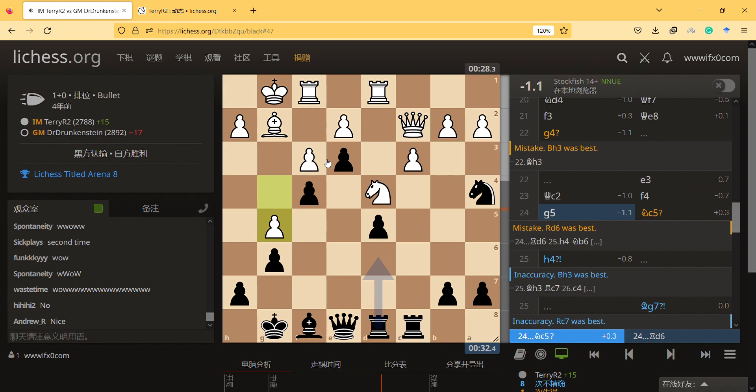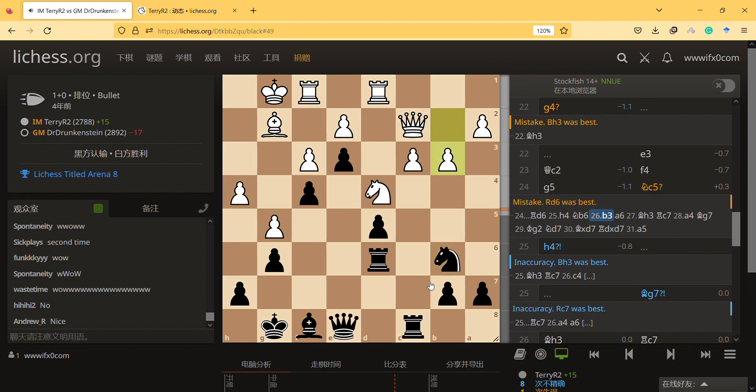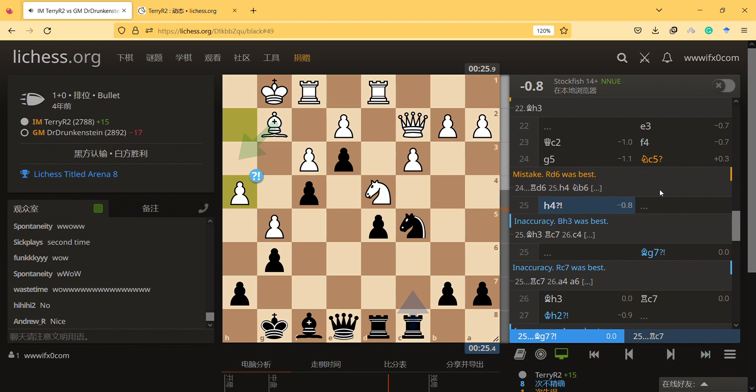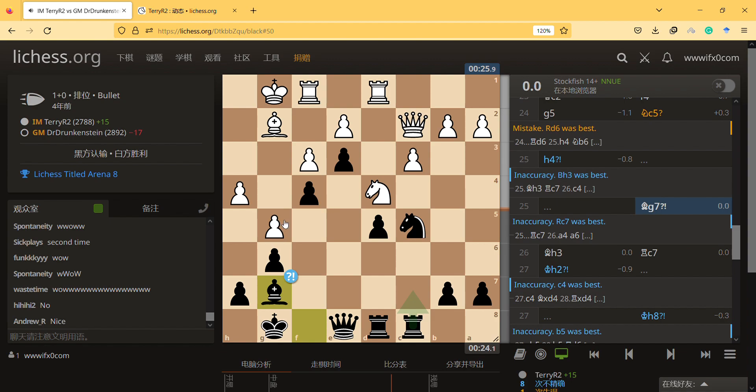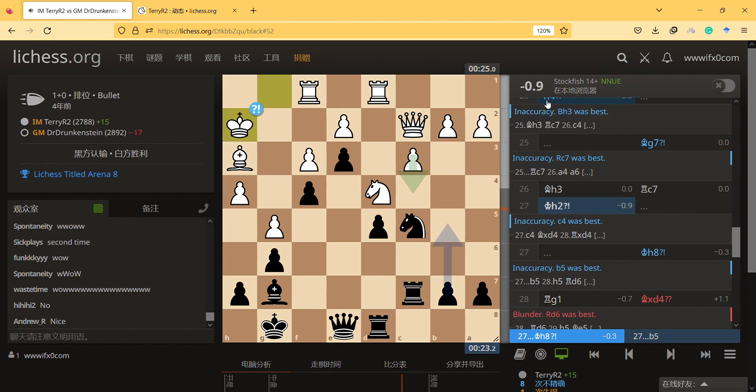g5 was played and knight c5 seems like an inaccuracy, because the queen is protecting the knight. He wants to play his knight somewhere else — it's a weak piece now. He could play here, keeping the pawn protected and secure. The engine suggests a different move anyway. Then h4 comes and the bishop — after this move he doesn't allow the bishop to come to this annoying square. He could sacrifice the rook to stop it. They play very positional and the game looks equal — very interesting. Bishop comes to h3, rook c7, and king h2.